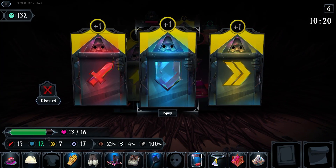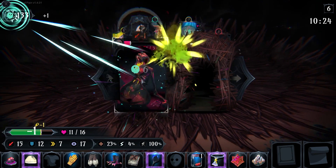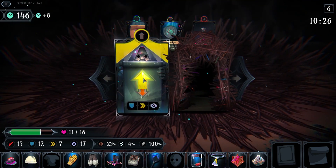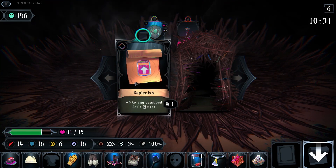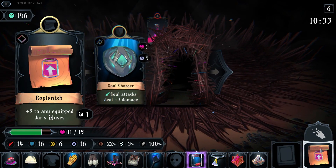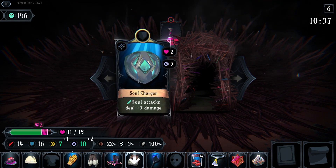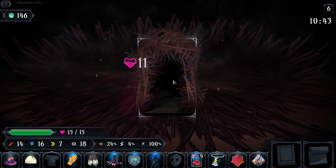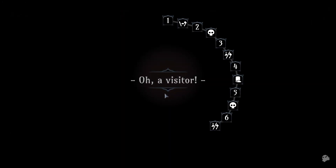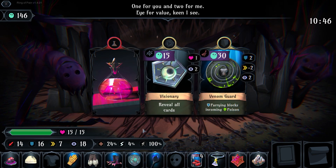I really should probably start investing in HP a little bit. I'm faster than the snake — can kill him, and we're good. Let's get my defense back up at the cost of speed, which is fine because that's what I want. Replenish that jar. We lose our petrify on attack, but soul attacks deal plus three damage. Considering I have two things that give me soul attacks, soul charger becomes upsettingly good. I haven't done a soul damage build before — I'm kind of excited about this.